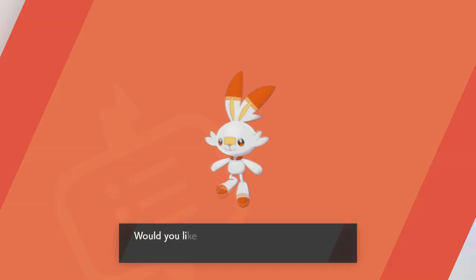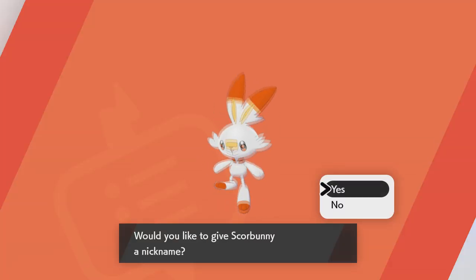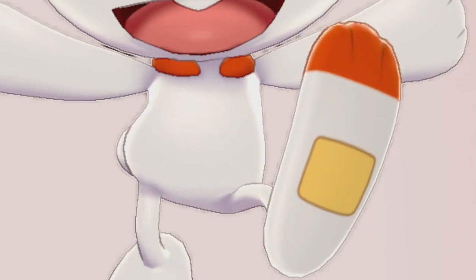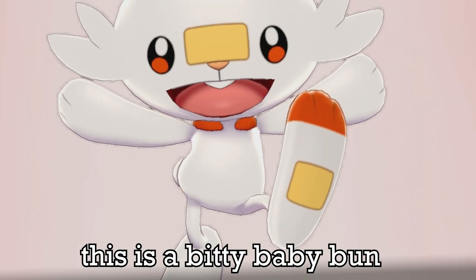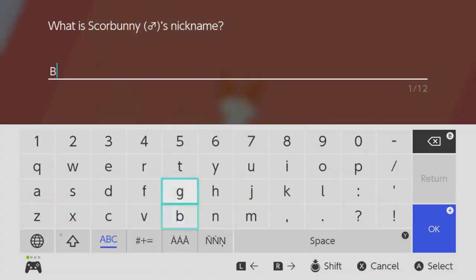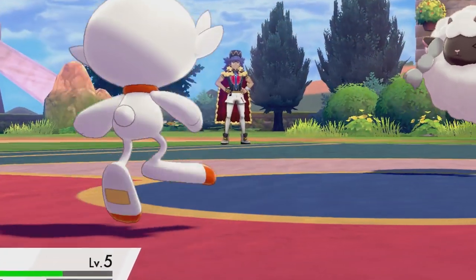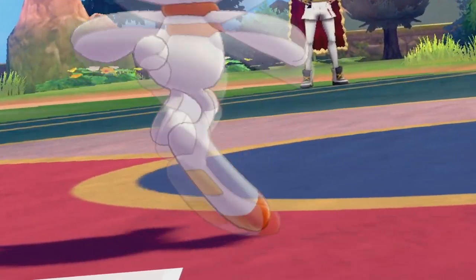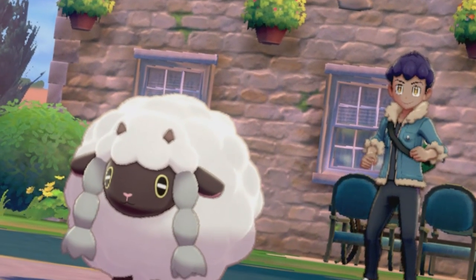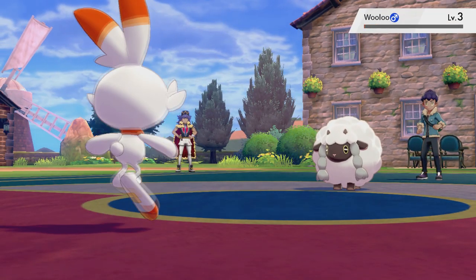Fear no longer, because the one and only Feisty Fighter Scorbunny is here to end all of your woes. From its adorable, pomfy head to its goofy feet, you can tell this is a bitty baby bun ready to make a run right into your heart. And remember, rabbit's feet are considered lucky, so that's a free added bonus. You'll be saying hey, what's up hop, as you take that Scorbunny and slap a Wooloo.